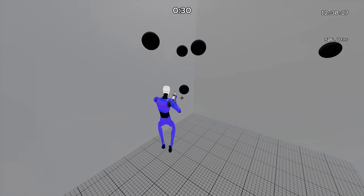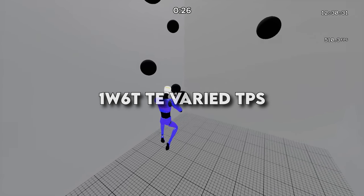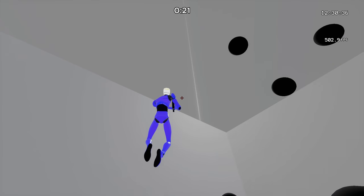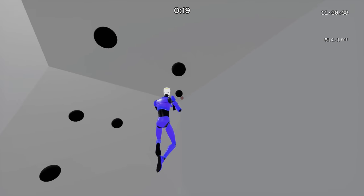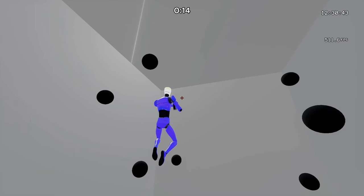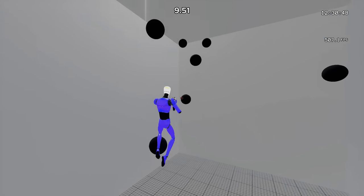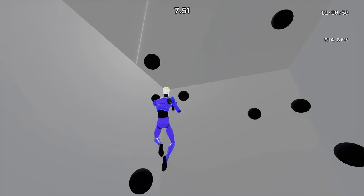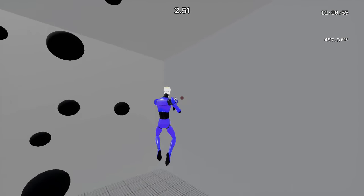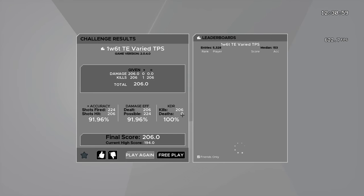Fourth in the intermediate routine is 1W60TE Varied TPS. This map is great to help make your micro adjustments better, your flicks more accurate, and your overall speed higher. Try to be as effective as possible with the targets you hit — don't flick from the bottom all the way to the top. Go for targets closest to each other and focus on target efficiency. Use 103 Overwatch FOV and your hipfire sensitivity.